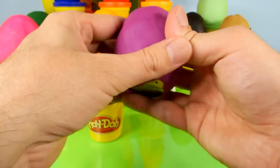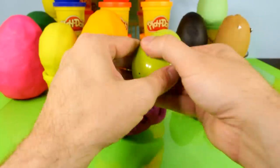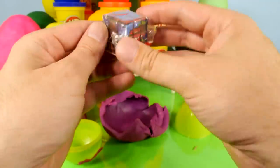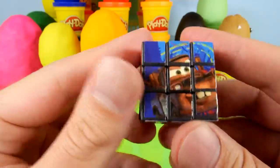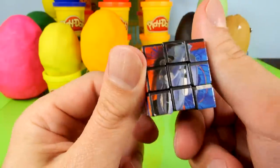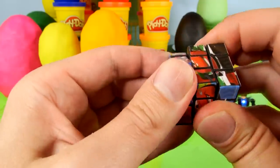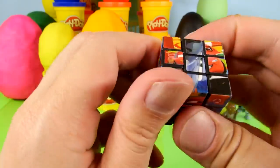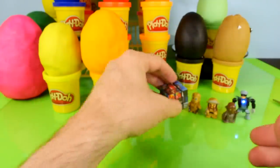It's going to be a purple one — one of my favorite colors. Let's see what we got in here. Looks like we got a Rubik's Cube. Here is a better look at it: there's Mater, Francesco, Lightning McQueen, Holly Shiftwell, Finn McMissile. I'm actually pretty knowledgeable of the Cars characters because I like that game. As you can see, you can mix them up. Pretty neat. Let's go ahead and set that down and move on to the next orange egg.